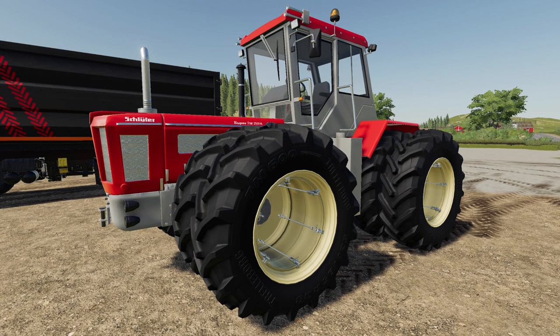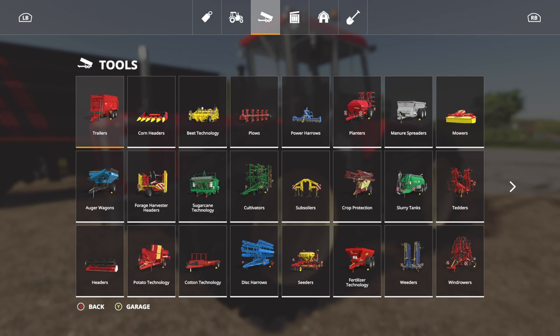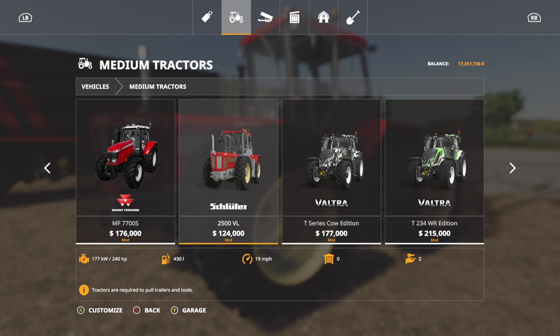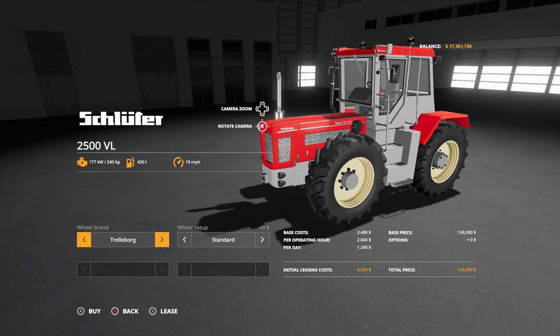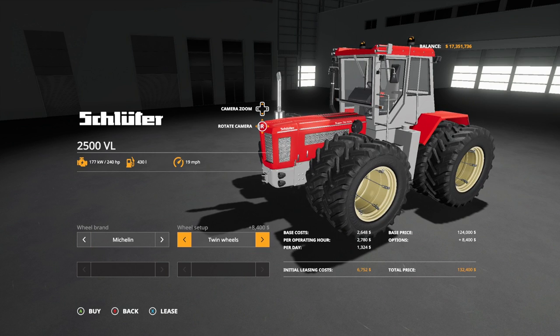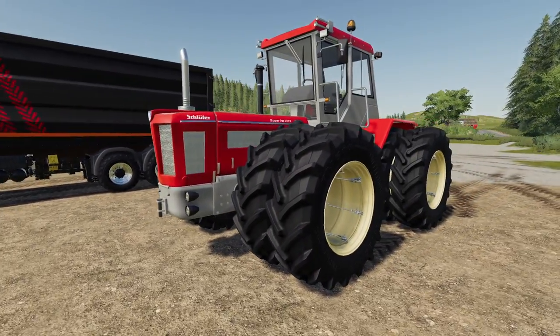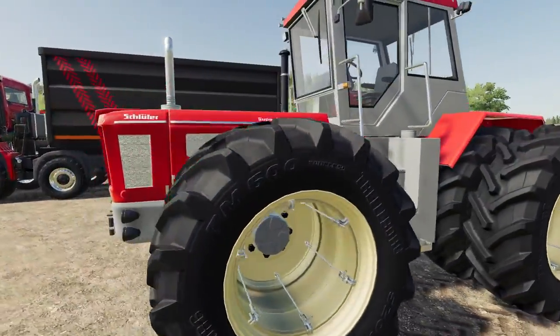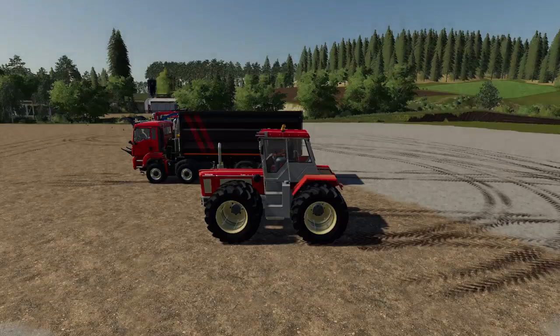First up is the Schluter 2500 VL — this is a Giants mod, which explains why we haven't seen it in the testing list. Go to vehicles, medium tractors, and bump over until you see mods. It's very simple and good looking: 240 horsepower, goes 21 miles per hour. Tire brands include Trelleborg and Michelin in standards, wides, and twins. Fully configured it runs up to about $132,400, adding around $8,400–$8,500 on the main price. It has a three-point with PTO on the back, trailer hitch, and pin hitch on the front.